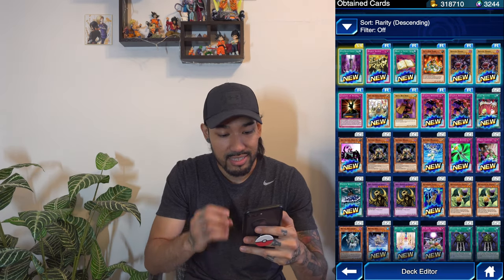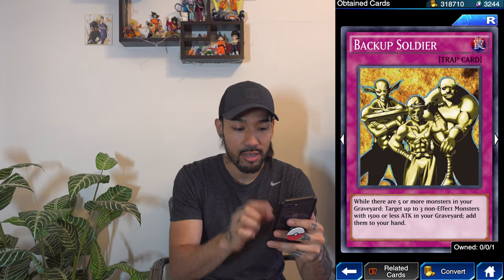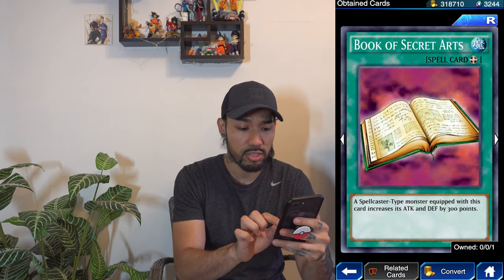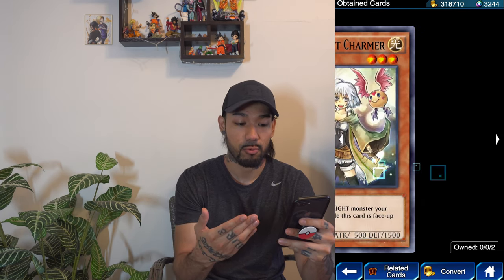I accidentally skipped the entire animation, but here we go — we did end up pulling some great cards. Backup Soldier, Book of Secret Arts — another throwback. Cat's Ear, Dragon Zombie. Judgment of Anubis — I actually have this card physically and I never really used it. I think I probably did use it once but it's really difficult to actually use it, but it does a lot. There are a lot of effects with it.